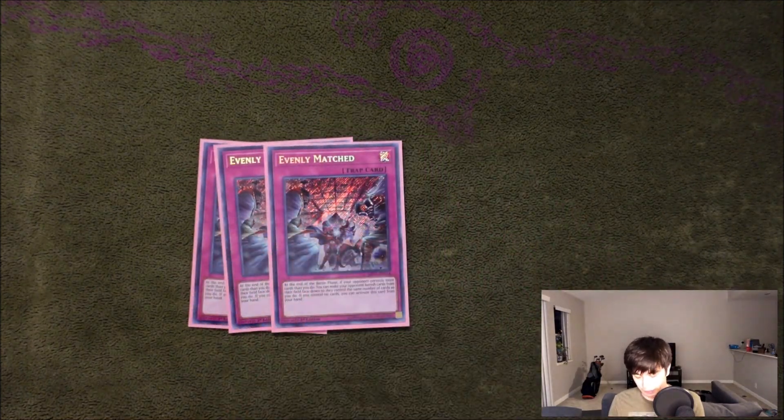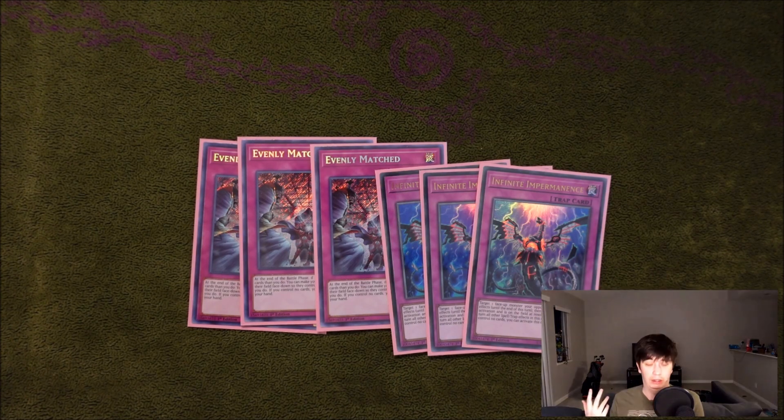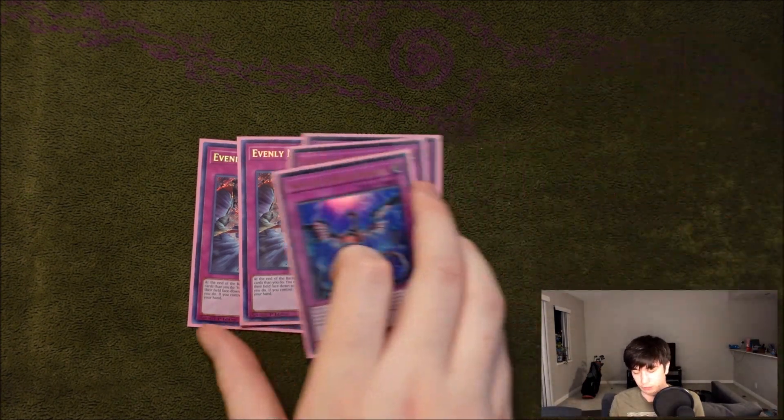For the final important stuff: three Evenly Matched — it has synergy with the deck because it's a normal trap you can just discard for Hold Thea, and it's also good going second. And then three Imperm, because it's Imperm, kind of for the same reasons as above.